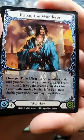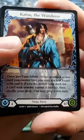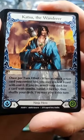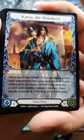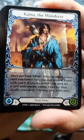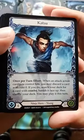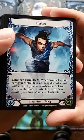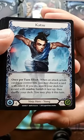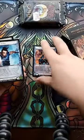This is our Hero for this deck — Katsu the Wanderer. Man, I could go for some Chicken Katsu. When an Attack Action card you control hits, you may discard a card with cost zero. If you do, search your deck for a card with combo, banish it face up, then shuffle your deck. You may play it this turn. And then we just got Regular Katsu — Ninja Hero Young — same effect but with weaker life.